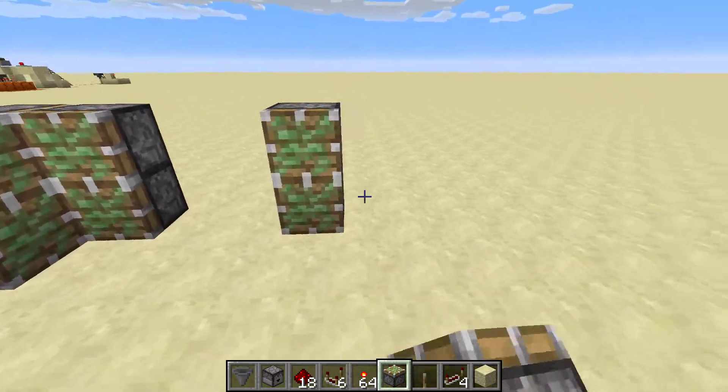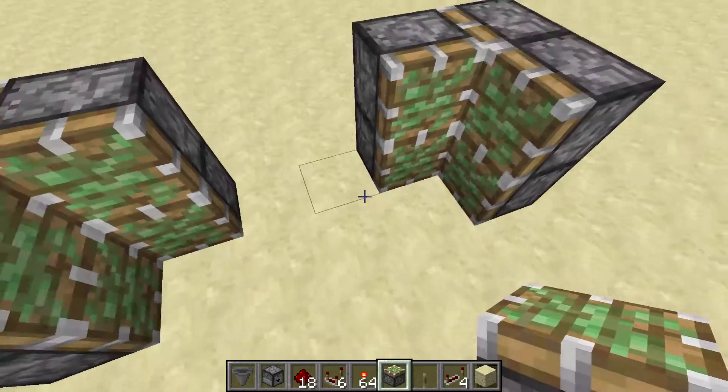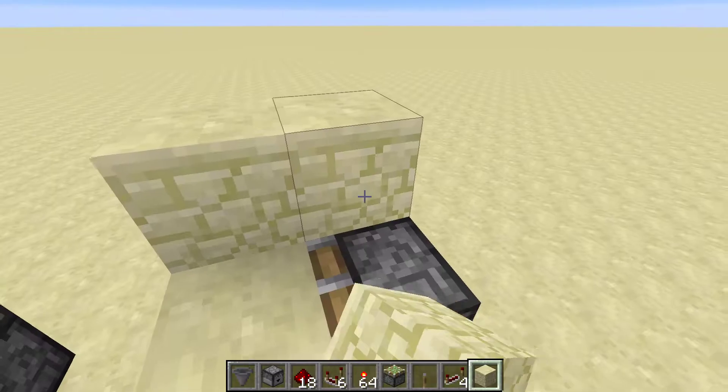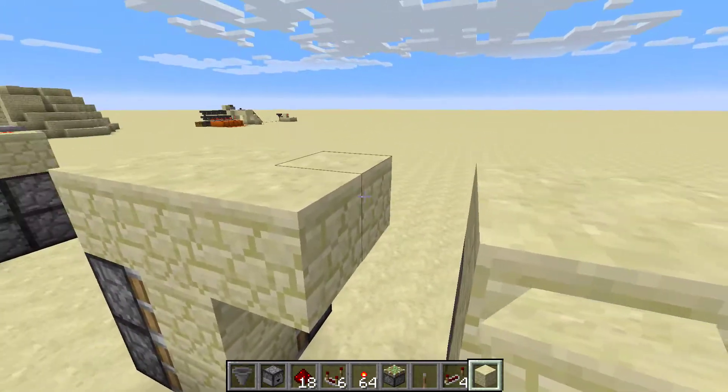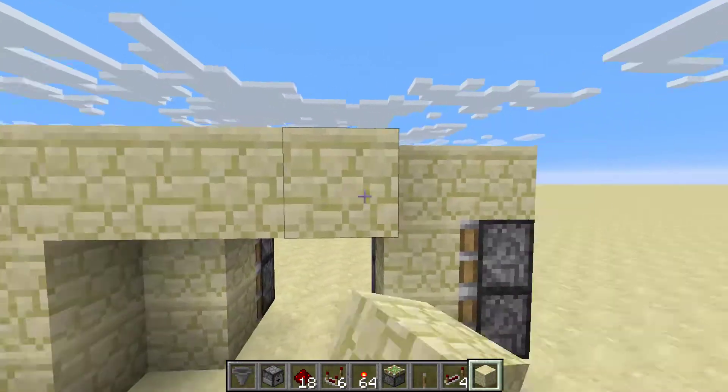Then we have to copy it over to the other side and then put blocks in. Then we have to make a roof over this to put our redstone up here.